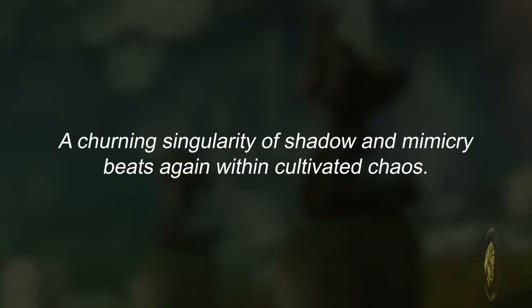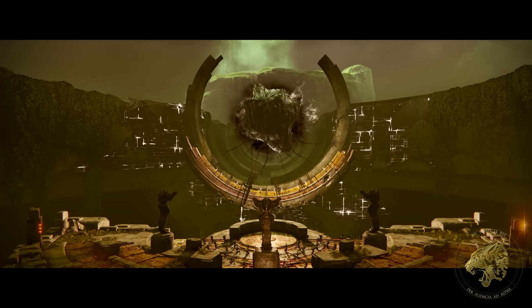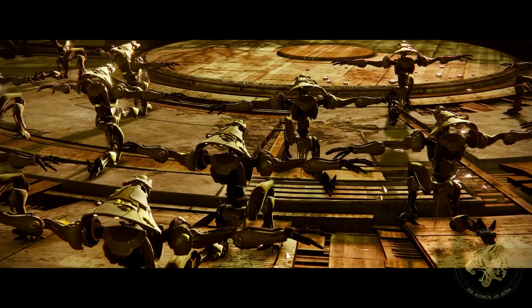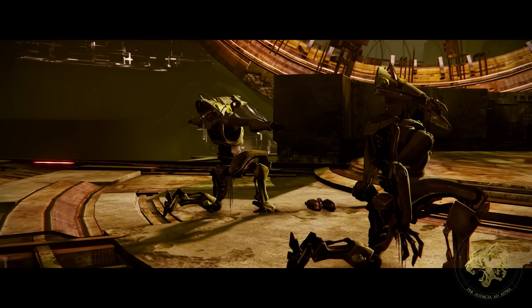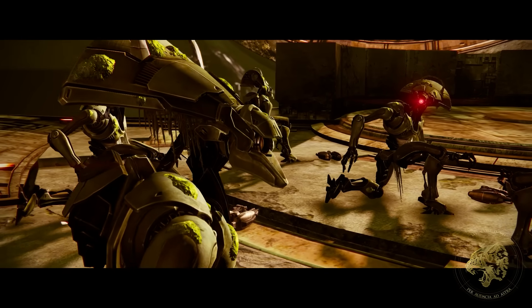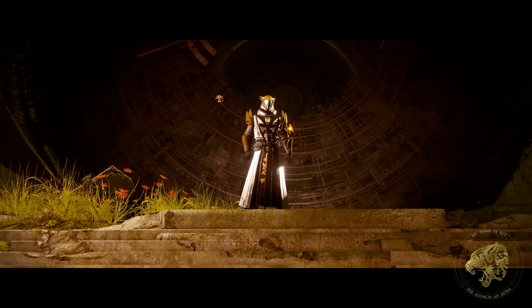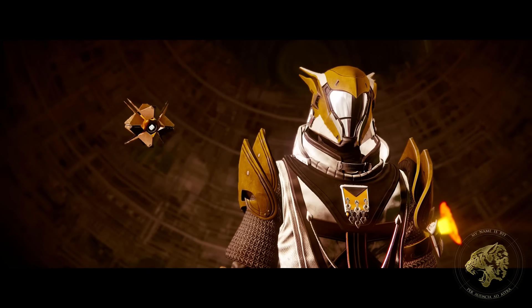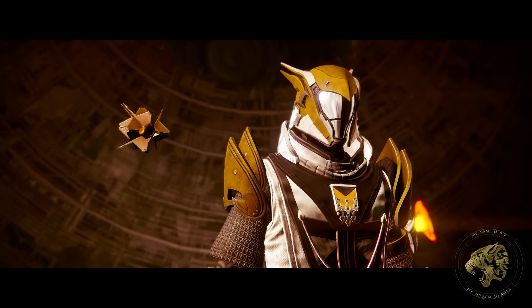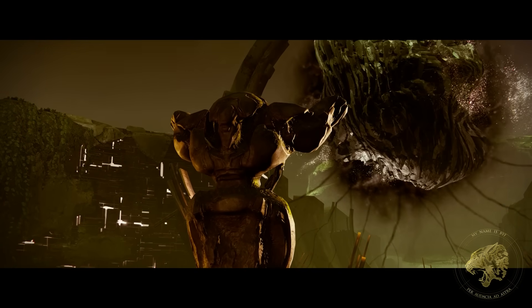Where the Vex and the Witness are concerned, there is only one heart that ever bound them together, and that was the heart of the Black Garden. The Black Garden's heart was always shifting in its spherical form — that movement could accurately be described as churning, and the shape could most definitely be described as a singularity of shadow. Shadow and mimicry are also important words, given that we now know the heart of the Black Garden was meant to be a failed, flawed copy of the Veil. So this is making reference to the heart of the Black Garden — except ten years ago we destroyed that thing. And now we have this message telling us that this heart beats again, implying that somehow it's been recreated.